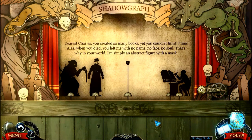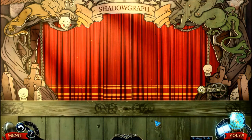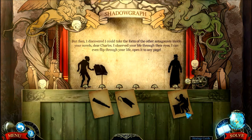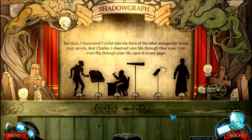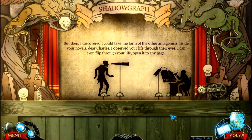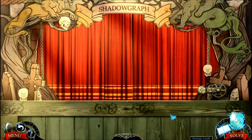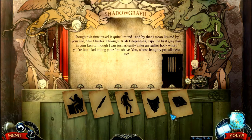Our villain is from an unfinished book. 'I discovered I could take the form of the other antagonists inside your novels, dear Charles. I observed your life through their eyes. I can even flip through your life — open it to any page.' I see this guy is clearly trying to do my evil bad guy voice. Well, nice try — I'm the only one who can do the grub voice, because I am a part of the fox. 'Though this time, travel is quite limited — limited by your life, dear Charles.'